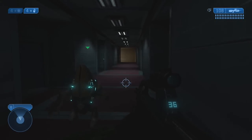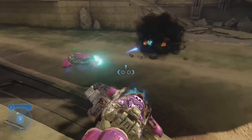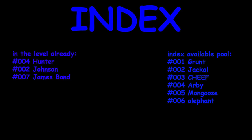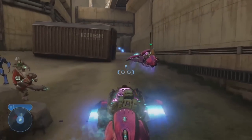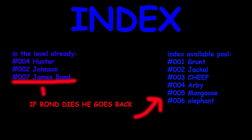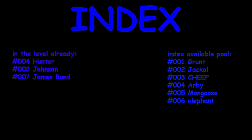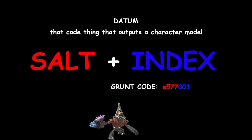The second part of the code we're going to reference is the index. The index, in the simplest way possible, is like a list of all of the objects — they're all essentially numbered — and if the game calls upon one item to be used, it can be taken away from the list and then later returned. Unlike the salt, the number in the index can be increased and decreased as objects go in and out of the potential list. Combining this value with the salt is the main code we're looking to manipulate.